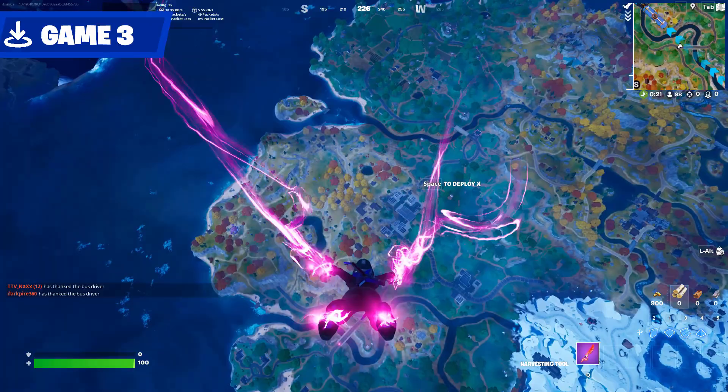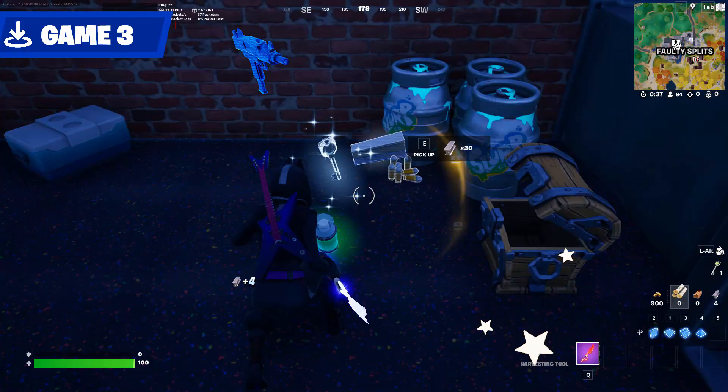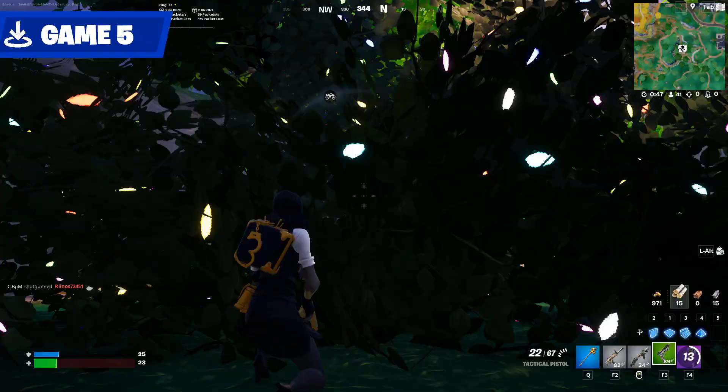Game 3 was a bit of a disaster. I managed to get a whole keychain and got one kill before missing every shot and dying. Faulty Splits is a hotspot in Game 4, meaning you can find these loot drones. I landed at this very secluded house in Game 5. Much of the early game was spent hiding in a bush. I did unlock the really good Storm Mark Walkman though.